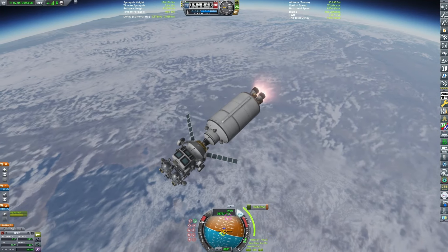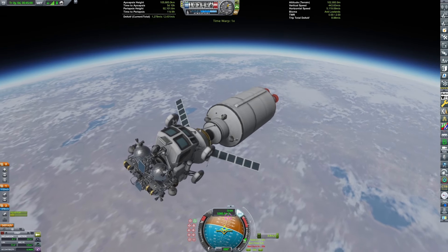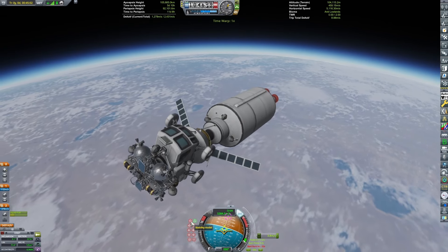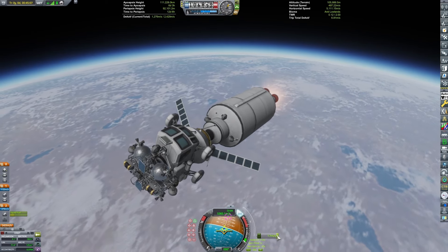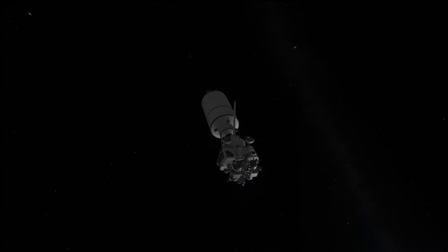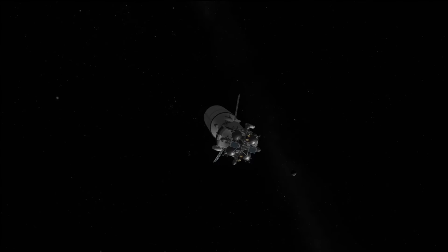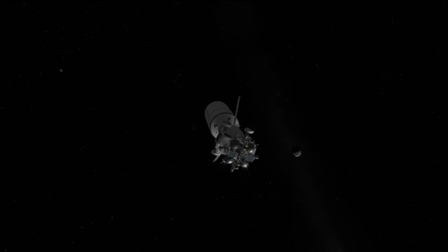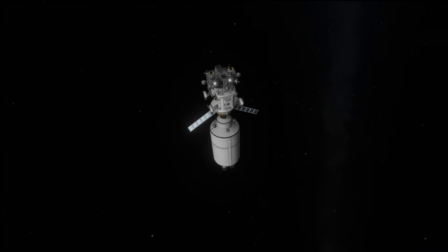We've already made it to orbit and are now performing our trans-munar injection. You can see below the two vehicles is a small landing stage with solar panels. I greatly overbought this rocket because I was worried about running out of delta-V. So we head out towards the Mun, and I believe we're gonna do a course correction at some point - or maybe this was the one mission that didn't do a course correction. I guess we're not doing a course correction.